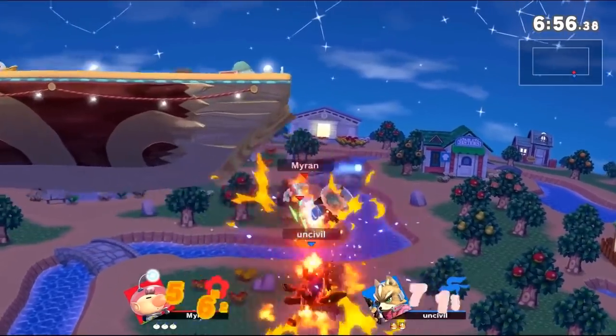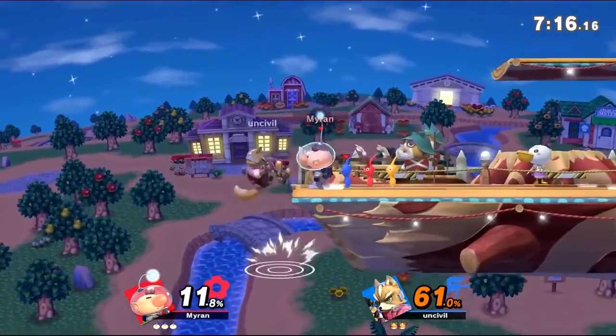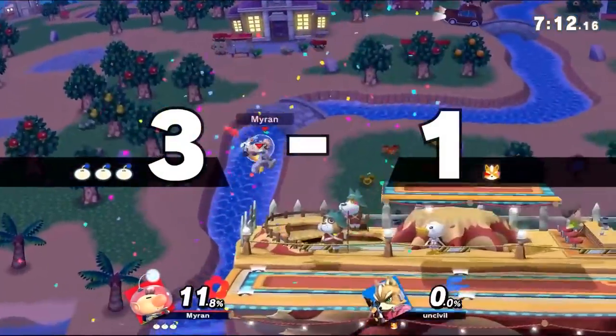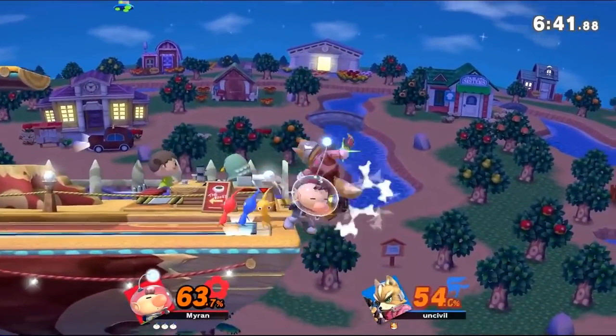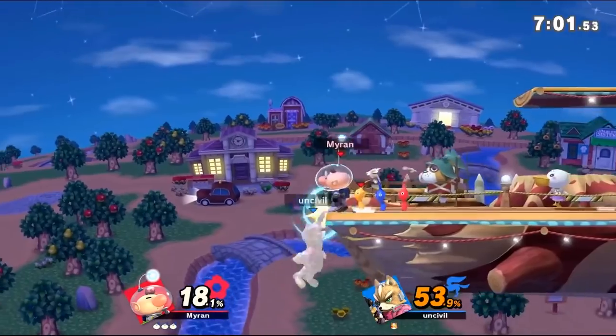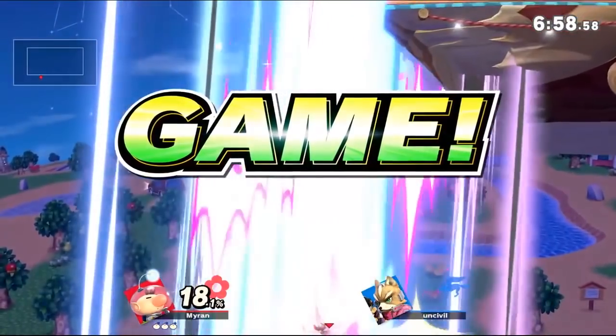Another example involves characters at the ledge. The best example is a character like Fox, who typically drops down from the ledge and immediately jumps before attacking. By standing at the ledge and using only Jab 1, you can knock him out of his animation and cause him to fall. From here, he can only use up B to recover, allowing you to get a free down air punish. These are some extra uses for Jab 1, but a majority of the time you'll stick to using it for setting up Jab 2.